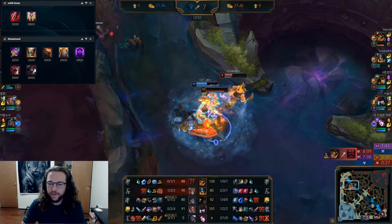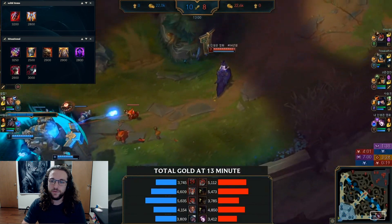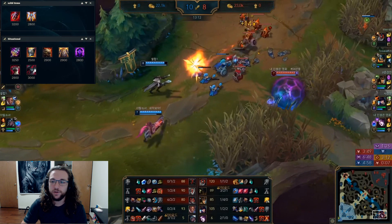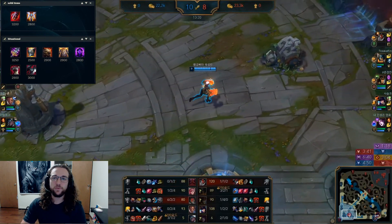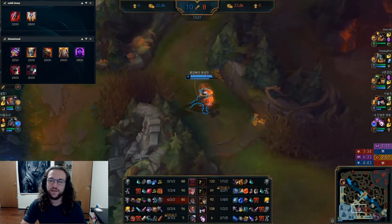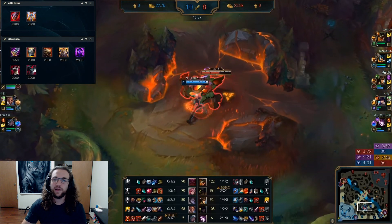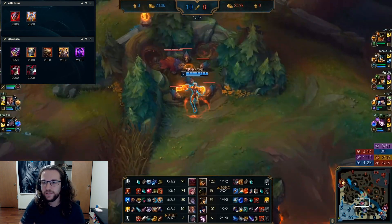Dead Man's Plate is fine too. It can be difficult to fit into the build, but if they have a lot of physical damage and you're a bit behind and don't have enough gold for Steraks, going Stoneplate plus Dead Man's is an option. Dead Man's passive helps you get in and get your stuff off quicker. One side note: Boots of Swiftness reduce the self-slow on your Q, but since you're mostly functioning as a tank in the late game, it's not very significant.